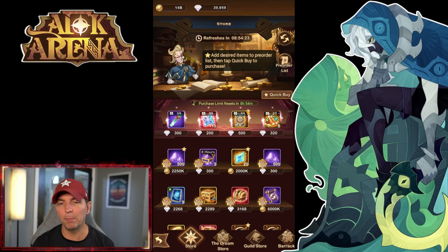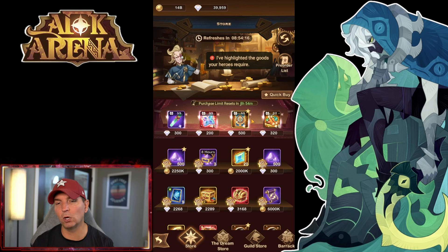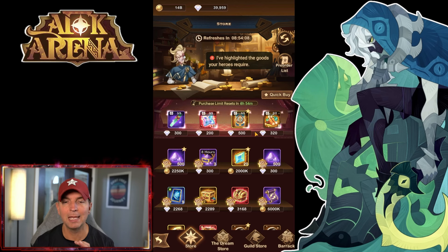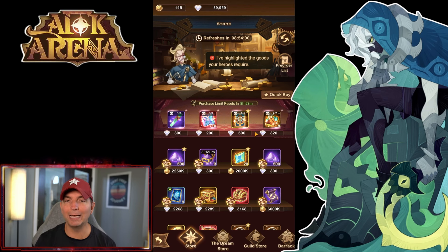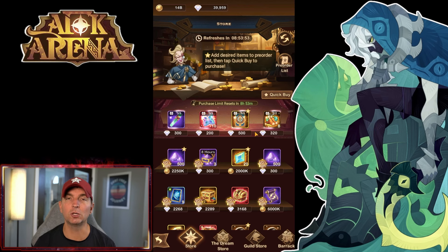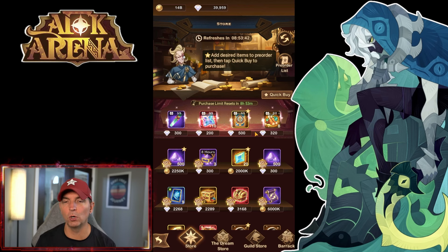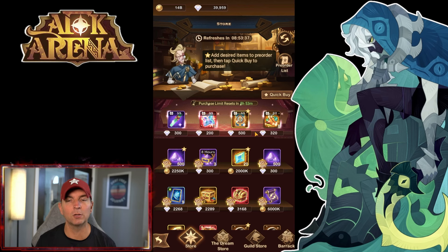In other parts of the store we have arcane staffs, cores, baits, and essence. I would hesitate to spend there if you haven't built all the meta celestials and hypogeans — that's very important. Don't spend diamonds in the shop if you're missing core celestials and hypogeans. If you do have them all built, focus on one thing: if you don't have beast resonance level 18, do the baits first before anything else.